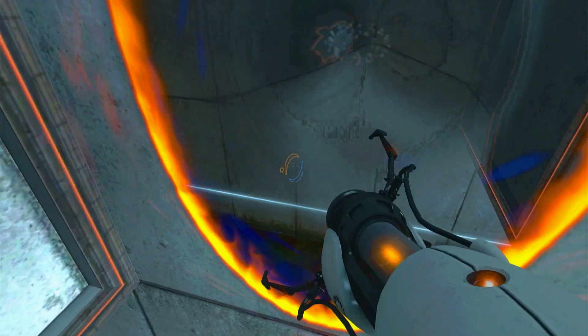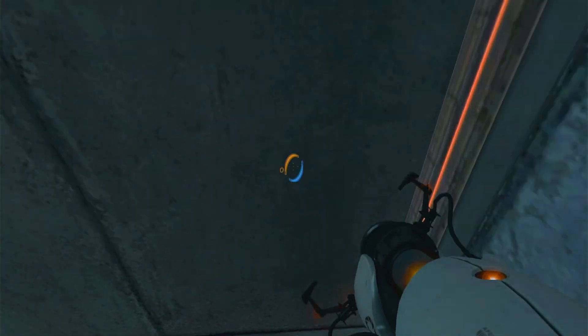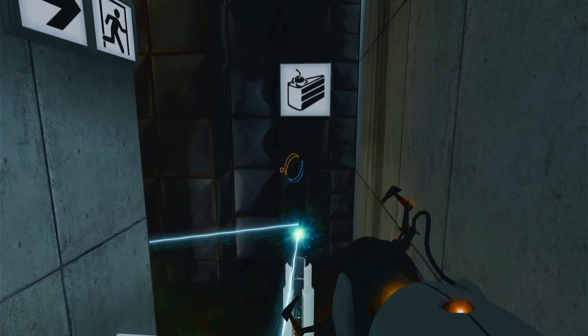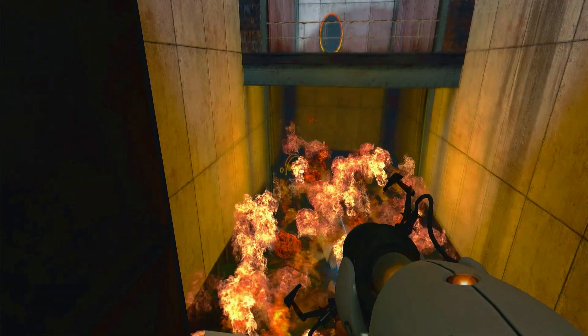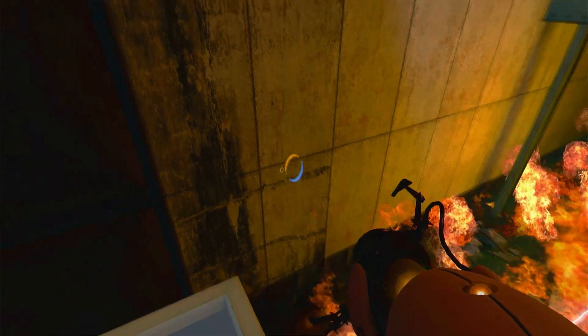Genetic Life Form and Disk Operating System, or GLaDOS, is Aperture Science's artificial intelligence computer system and the game's antagonist. While initially they guide you through the test chambers with quirky dialogue, they eventually try to incinerate you.